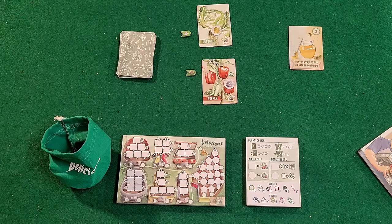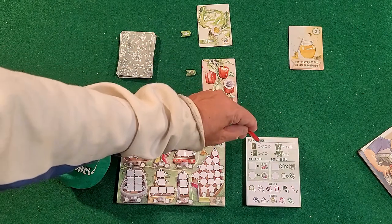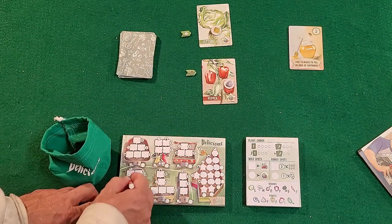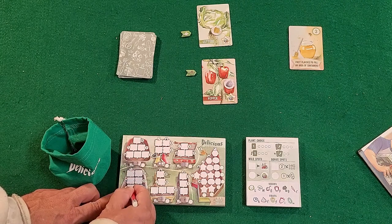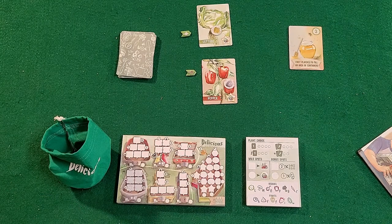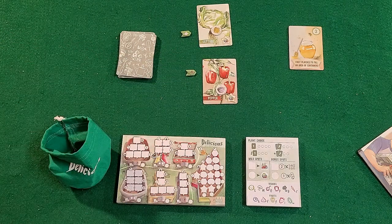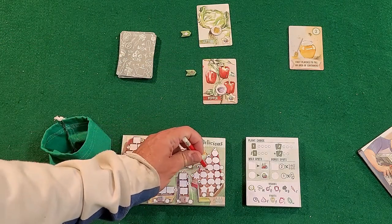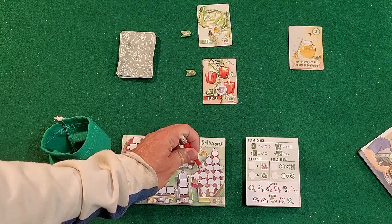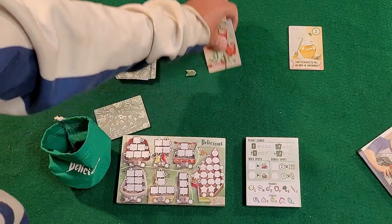So let's say I decide to choose pepper — I just mark it off and draw a pepper somewhere on the sheet, moving from the bottom up, and that would be my turn. Now let's say I decide to pick a fruit. I've got a fig — I'll decide where to put it and draw a fig there. After both players have chosen what they want, you put the cards in a compost pile.